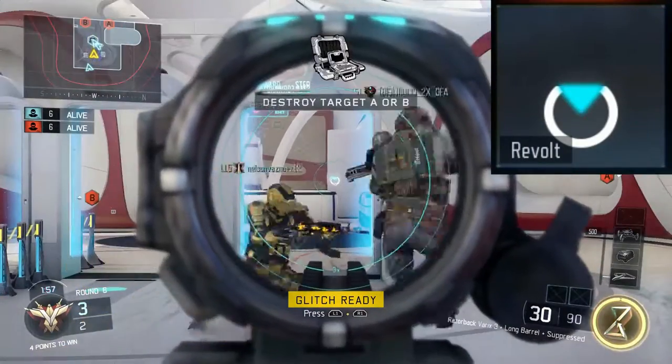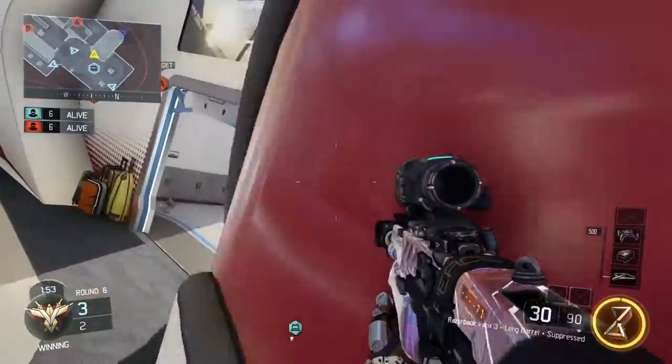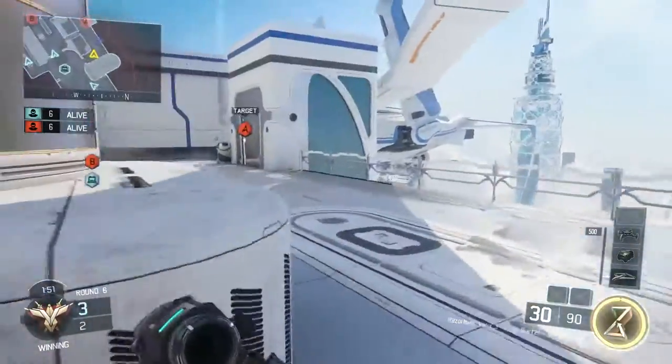What's going on guys, welcome back to BlacktideTV and another episode of First Look Reticles. Today we're looking at the Variks III Black Market Reticles — that's 7 commons and 1 rare.